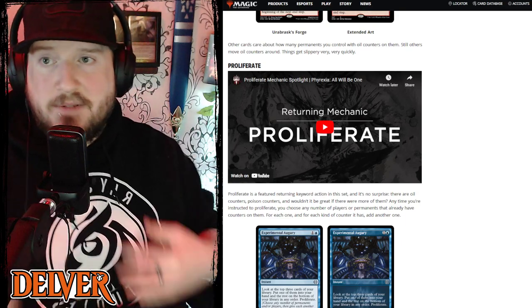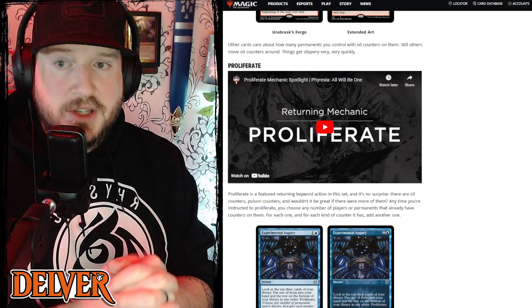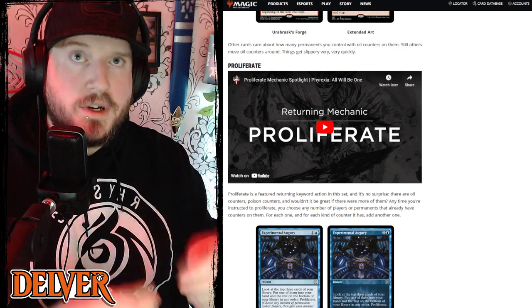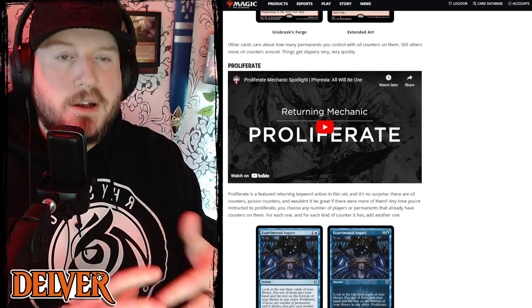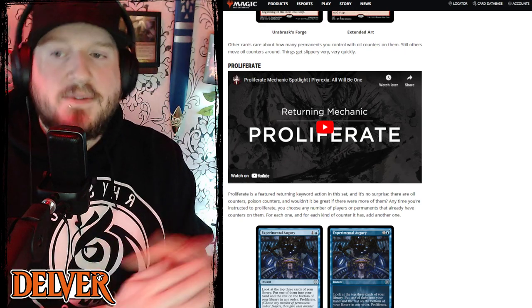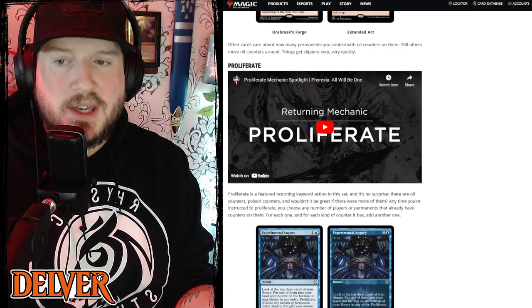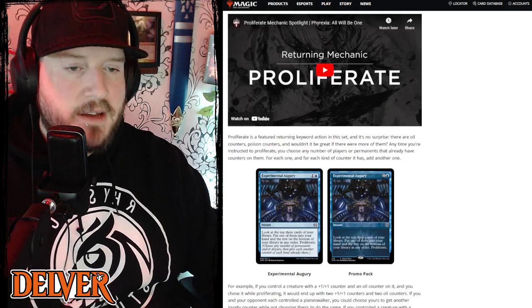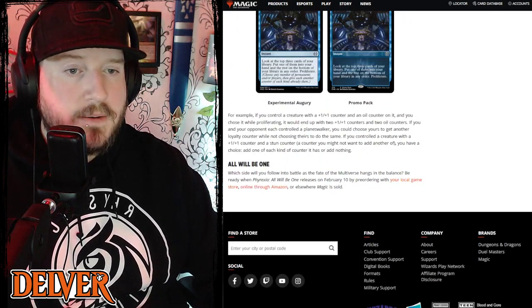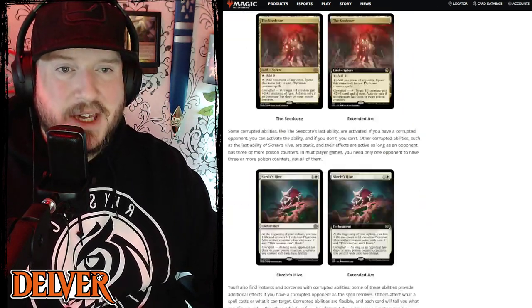Lastly we have Proliferate. I play a lot of Infect in older formats so I'm familiar with it, but there are a lot of newer Magic players who don't know what Proliferate does. Basically when you Proliferate, it lets you add one more counter of an existing type already on players and cards. So if an opponent has a poison counter, you can add one more; if you have a planeswalker on the battlefield, you can add one more loyalty counter; if a card has a minus one minus one counter, you can add another one. A lot of cards in Phyrexia: All Will Be One will have Proliferate, and you get to choose which cards get more counters.